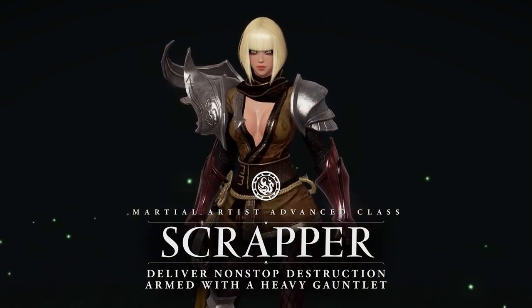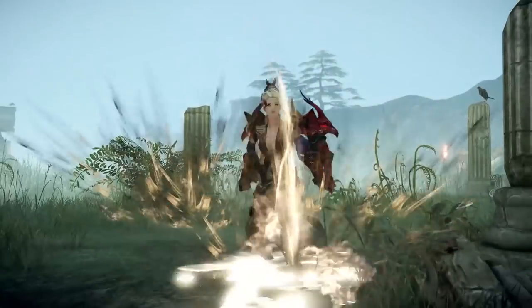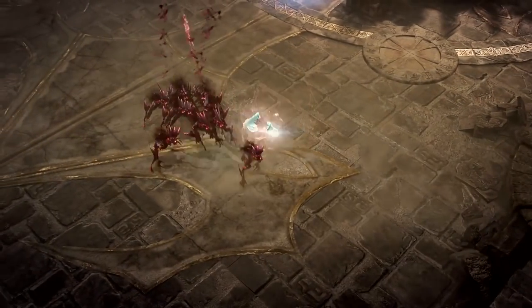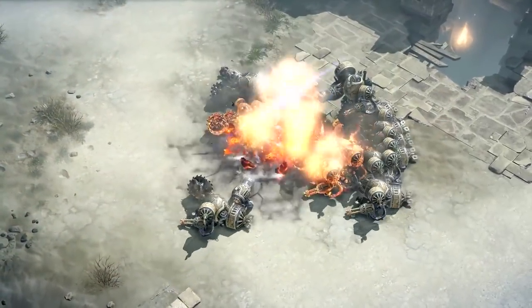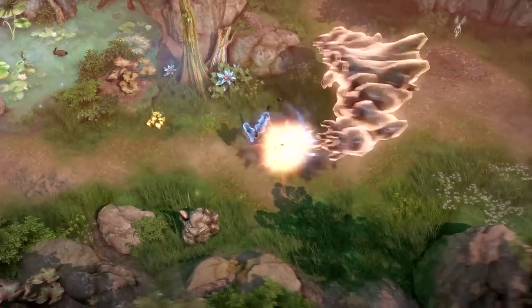Moving on, you have the Scrapper. Armed with heavy gauntlets, Scrappers draw on two inverse forms of attack energy that feed off each other in order to deliver non-stop destruction. They have excellent attack, defense, mobility and overall lasting power, making them a very balanced pick capable of throwing enemies off guard. So if you really want to go toe-to-toe with your enemies, take a few beatings and still live to tell the tale, the Scrapper has the tools.